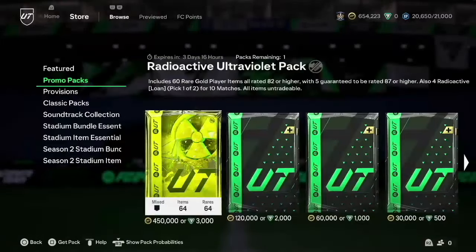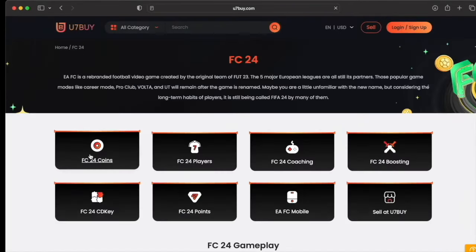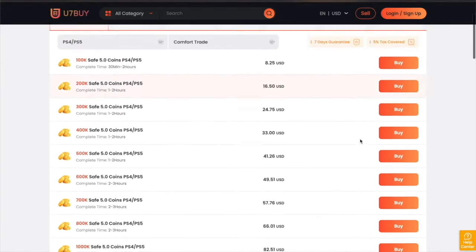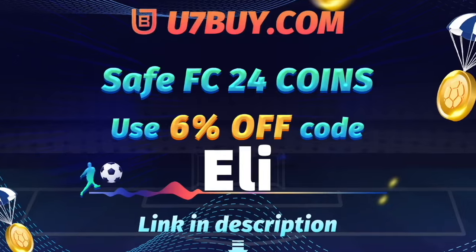Do you want to be able to afford the best players and open the best packs in FC24? Go to u7buy.com to buy your EAFC24 coins. It's more economic than buying FC points and just as reliable. They already offer some of the best prices out there, but you can get an additional 6% off using promo code ELI at checkout.